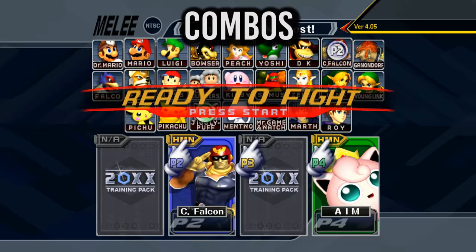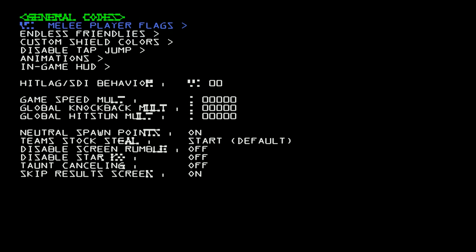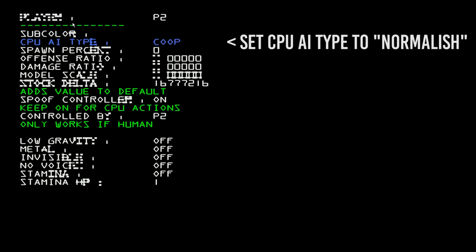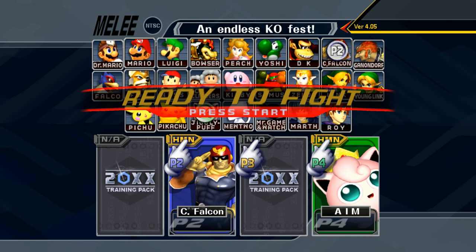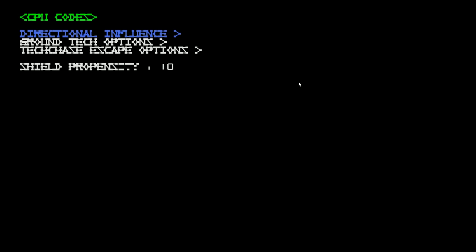You'll probably want to use the 20XX training pack to make sure the CPU's DI and tech randomly. I still recommend 3.02, but it can work with 4.05 if you change the CPU settings. However, they won't act immediately on wake up, so it's not as good for practicing tech chasing. Alternatively, you can set the shield propensity to 100 if you want to start combos with grab.